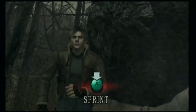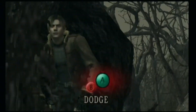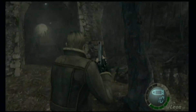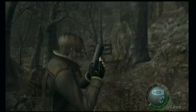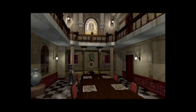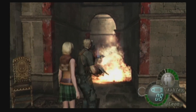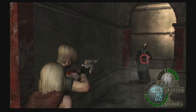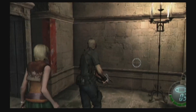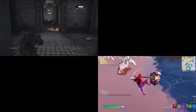Resident Evil 4 is the fourth main installment in the Resident Evil series, and it was released in January of 2005 as a GameCube exclusive, before being ported to a multitude of different consoles. It was the first game in the series to use a third-person-over-the-shoulder perspective, completely ditching the fixed camera angles and tank controls of the original trilogy, although the aiming in RE4 still uses tank controls. RE4 also ditched the survival-horror element and went for a more action-oriented game. This game popularized the third-person-over-the-shoulder perspective, and every third-person shooter released after RE4 has used this perspective ever since.